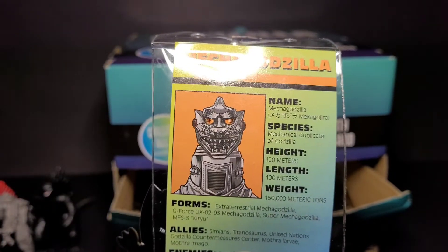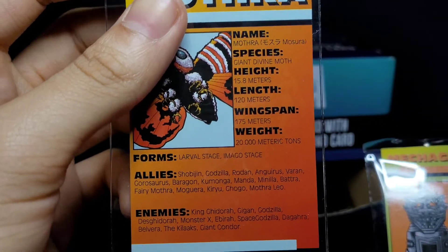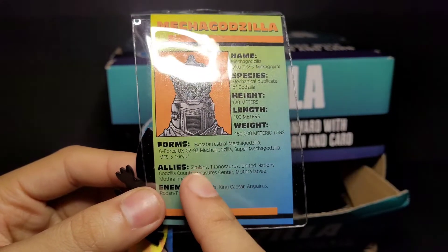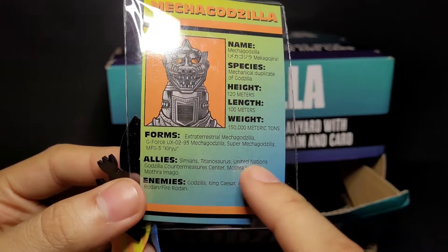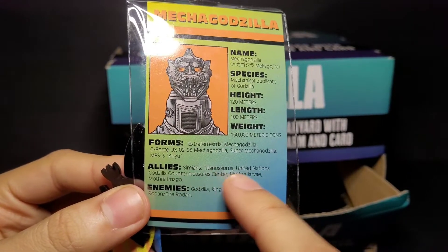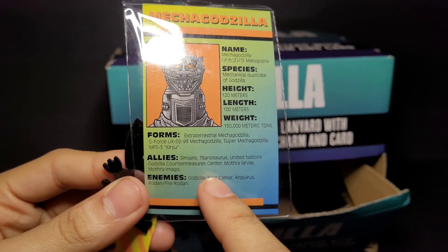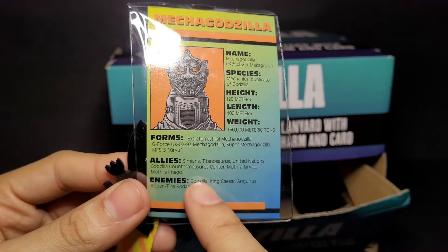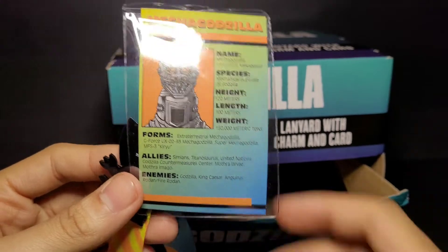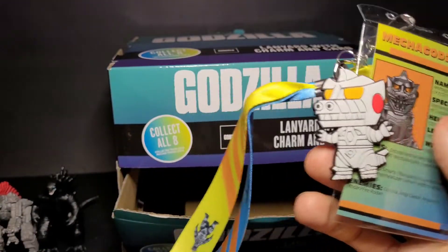Interestingly, they also included Kiryu as a form of MechaGodzilla here. The allies section lists Simians and Titanosaurus, and the United Nations. The enemies list covers content from both the 1974-75 films and the 2003 Tokyo SOS movie — enemies include Godzilla, King Caesar, Anguirus, and Rodan. It's interesting that they put MechaGodzilla, Kiryu, and Super MechaGodzilla all in the same history line on this one card.